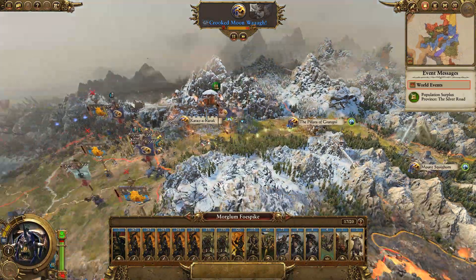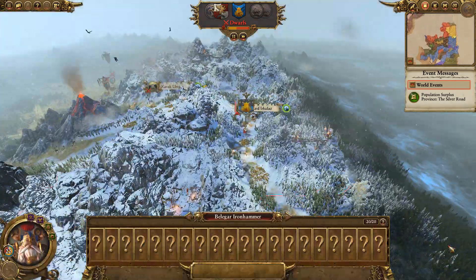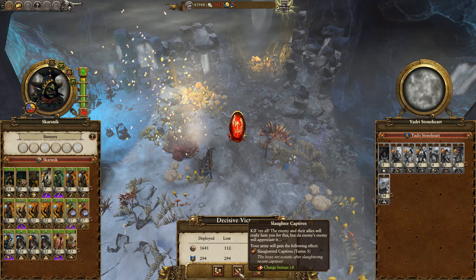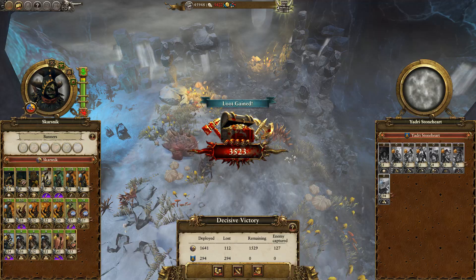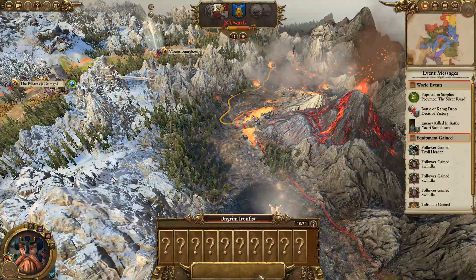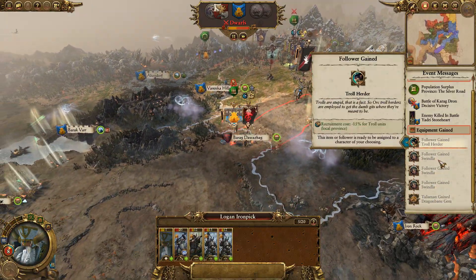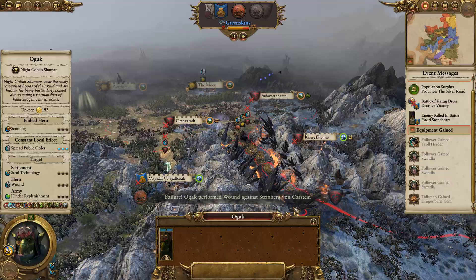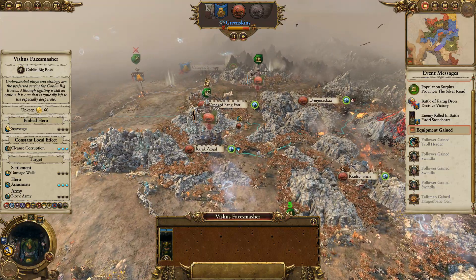The dwarves are currently moving on the Red Eye, which at least means they're going to leave me alone for a little while. It looks like Thorgrim and Belagar are up there. What I'm planning to do is try and deal with all the dwarf settlements south of my position. If I can hold Kazakarak and deal with all the dwarf settlements south of my position, then hopefully we should be able to push them out.